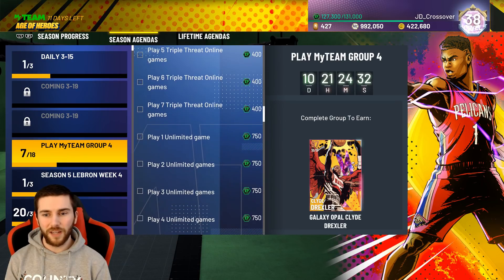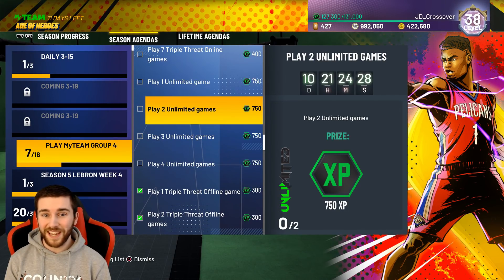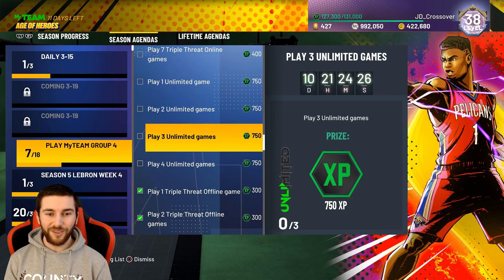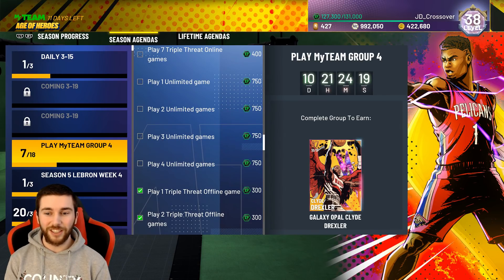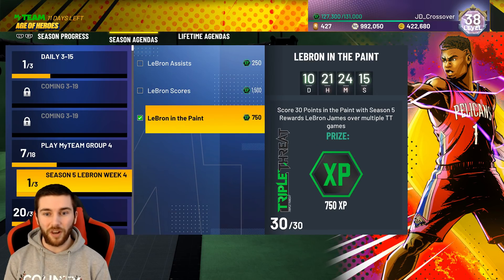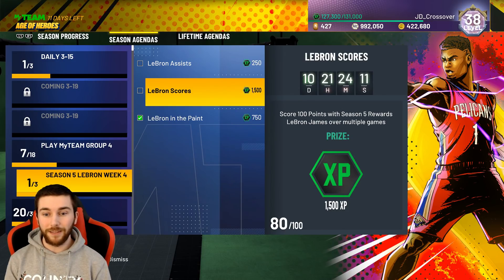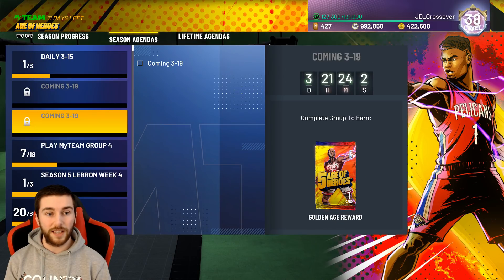So that's brilliant and we're definitely going to get this Clyde. I don't know when we'll get him — we're obviously in the Galaxy Opal tier in Unlimited, so I don't really want to play it for fear of losing. But I guess we've got to play four games and get that out of the way. They also added in Season 5 LeBron Week 4 Challenges. We've already got his points in the paint done. He only needs 20 more points for 1,500 XP and 10 assists in a single game for 250 XP — really, really easy stuff for another 2,500 XP.